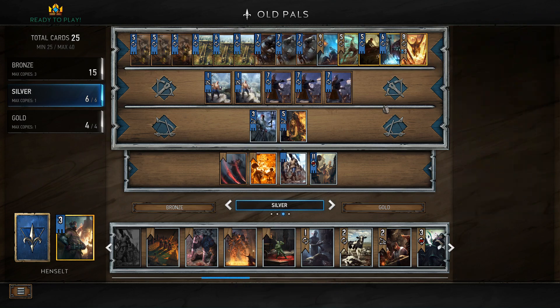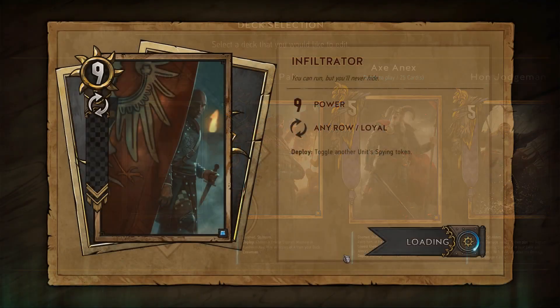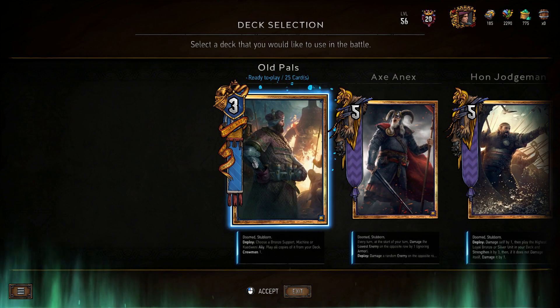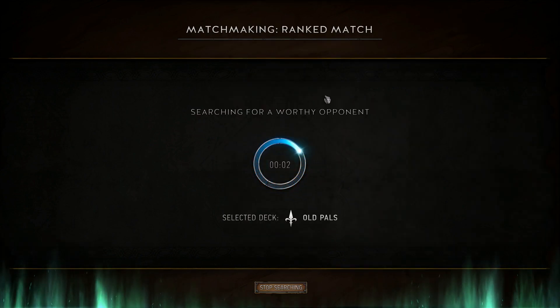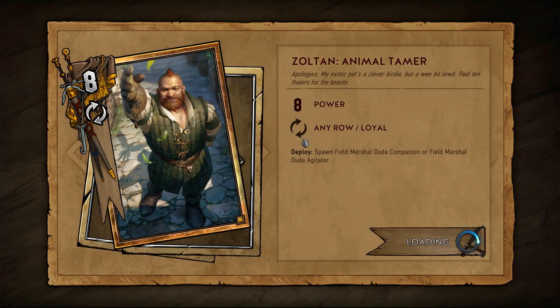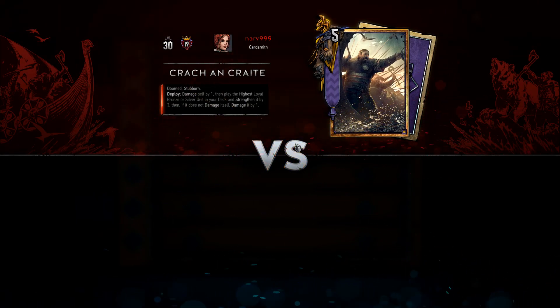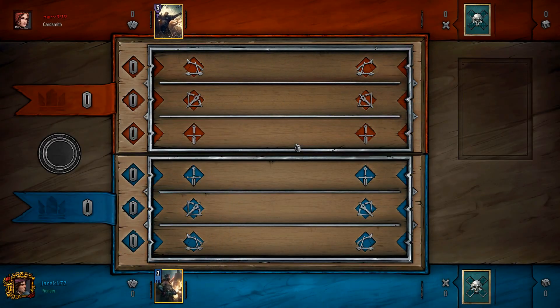Scorch is a little iffy for me because we're going to be running that big unit and have two Scorches. So I think our main strategy is going to be win Round 1, as is often the case. Bleed Round 2 as hard as we can and just come into Round 3 with Baron. So we want to do as much as we can as quickly as possible for tempo in Round 1, make the opponent pass, and then keep the onslaught up in Round 2 so that we just bring a big ol' Baron in. I've never run a Baron deck that was not Radovid. So this is new territory.